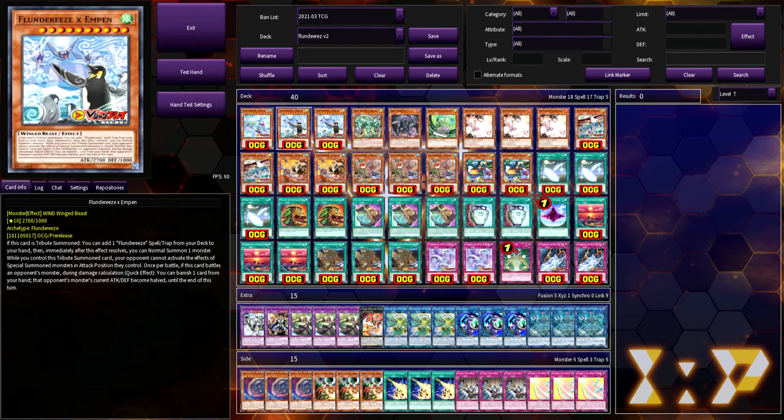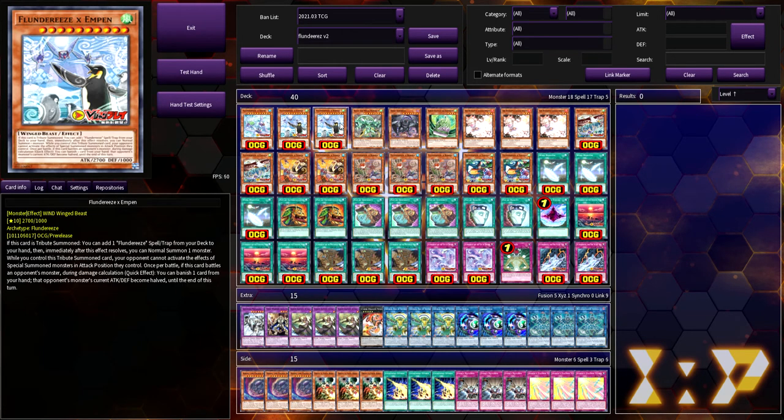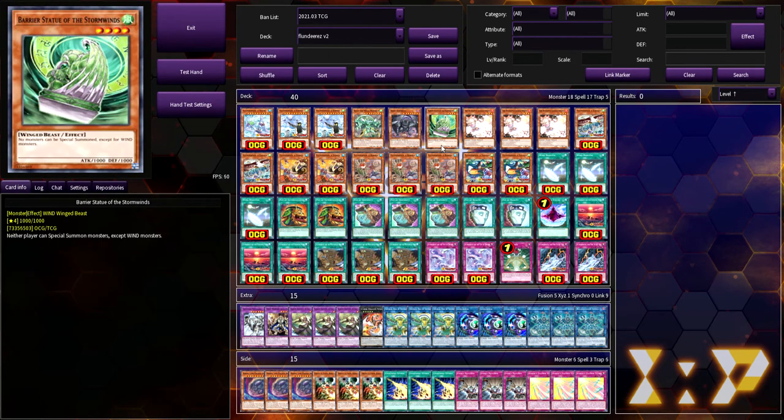We're playing two copies of the Empen — Emperor Penguin — which is absolutely busted. You'll typically go for this first turn: drop out Robina, use Eaglin to search it, then drop out the Empen, get the normal traps you can play during the opponent's turn, and if you have the Statue you'll summon it off Penguin's effect.